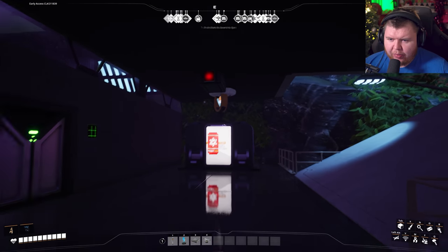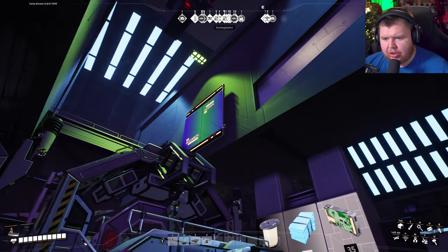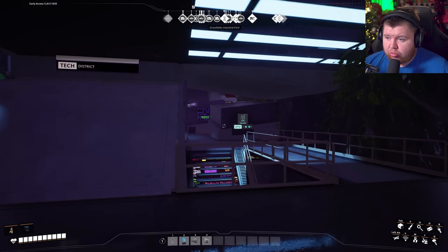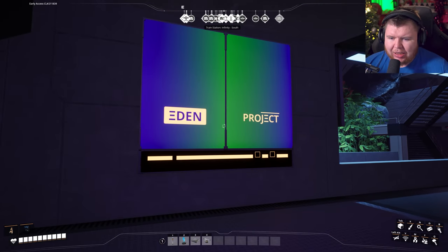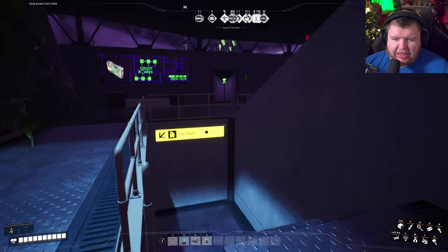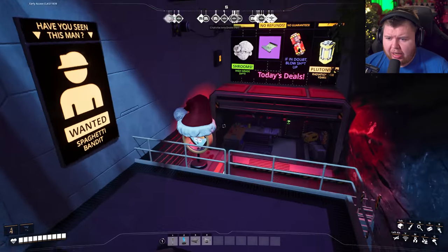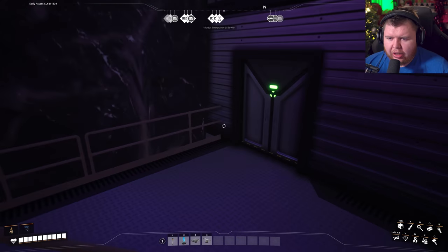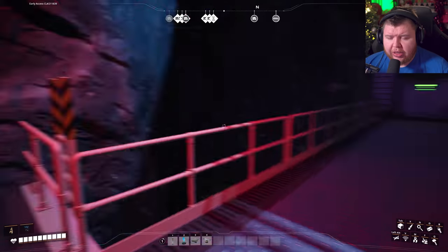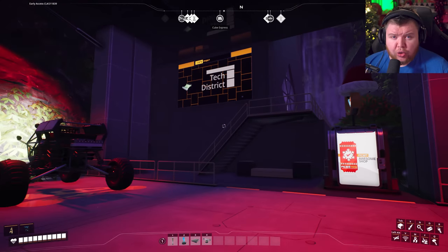Circuit boards. There's another handprint scanner in here. I like just the use of props to fill in areas. Research and design — look at these signs, just so clean. I don't want to break down how he's done it because I don't want to spoil his secrets. He has this save available on his channel, I believe under his recent Satisfactory world tour video.